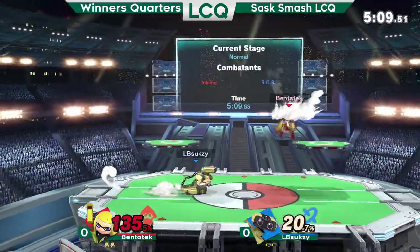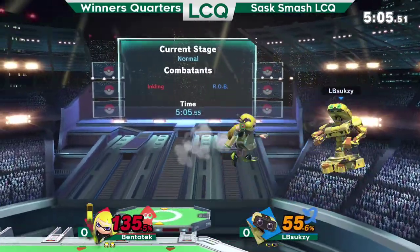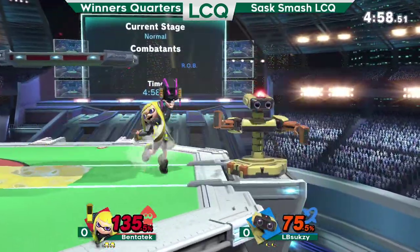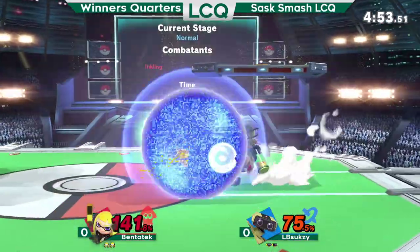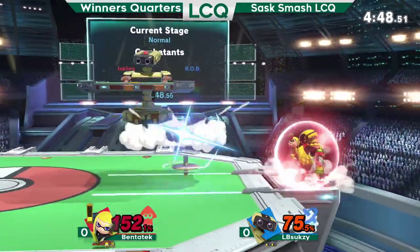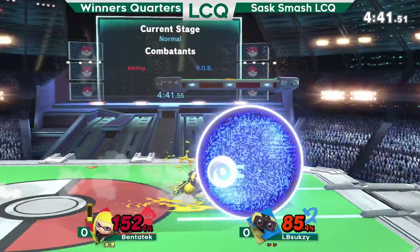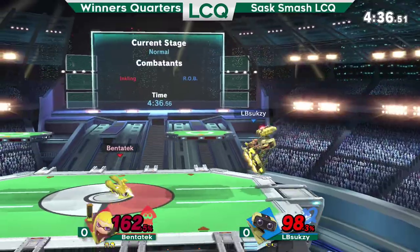LB Soxy with a good lead though. A lot of stuff is going to kill him. Parries are also very important in the matchup. Ben with... LB Soxy in a good spot right now — zero to 75 already. The ink slows him down a bit. That move is crazy. Good roll from LB Soxy just respecting it. Really trying to get the roll-in read. He got hit by the gyro and sent into the F smash — I think. Nice gyro to protect him.